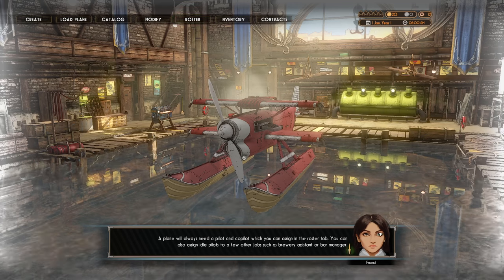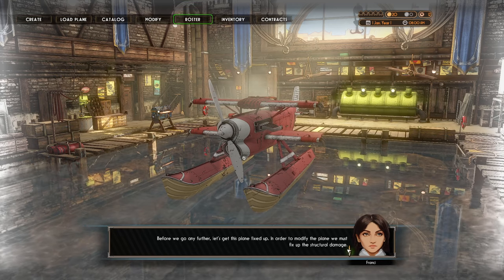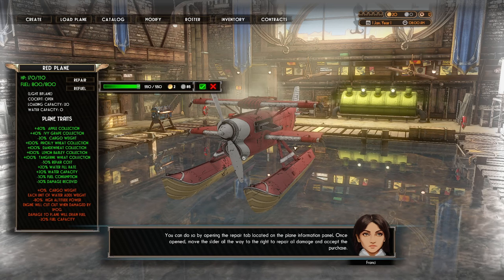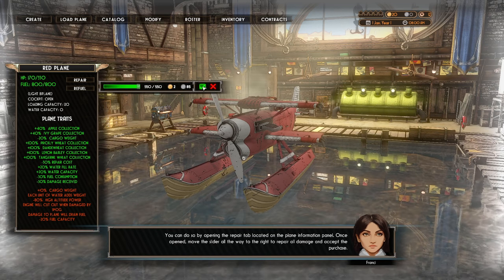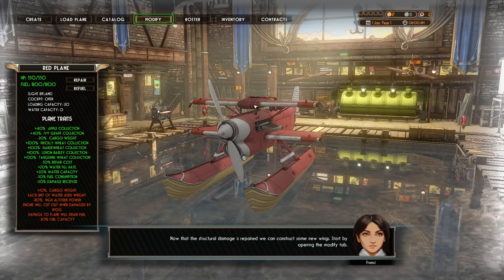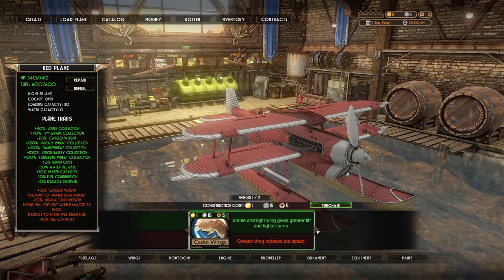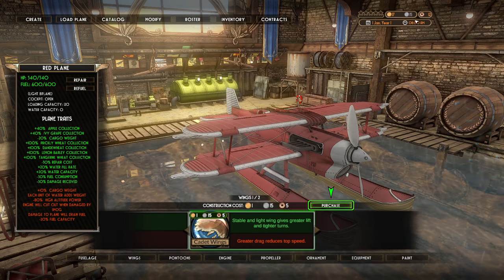The plane will always need a pilot and co-pilot, which you can assign in the roster tab. You can also assign idle pilots to other jobs such as brewery assistant or bar manager. Before we go any further, let's get this plane fixed up — we must first fix the structural damage using the repair tab. The wing construction requires not only money but also crafting materials — we'll find more while venturing. Looks like our currency is in gold pieces and silver pieces.